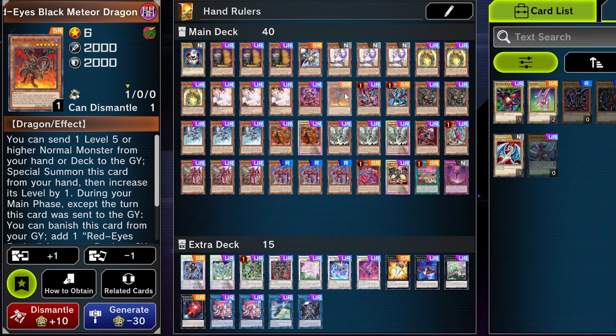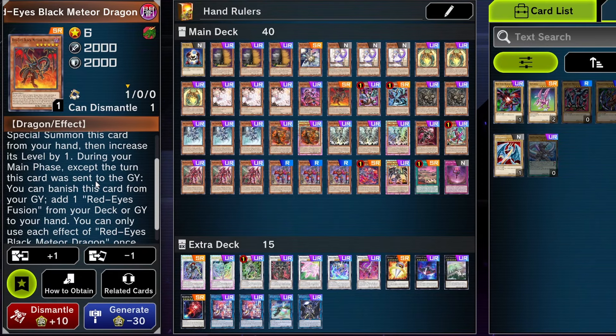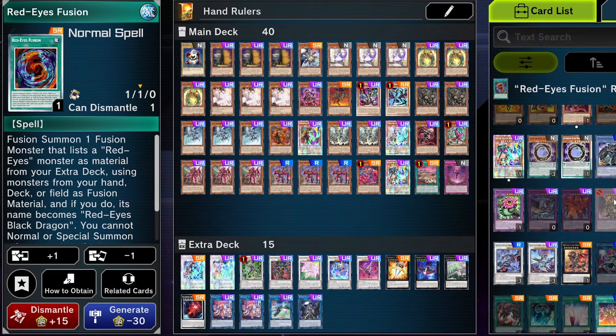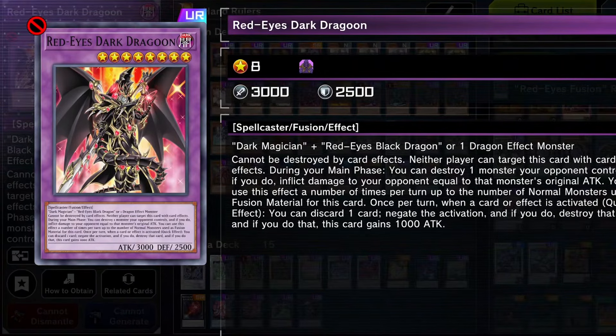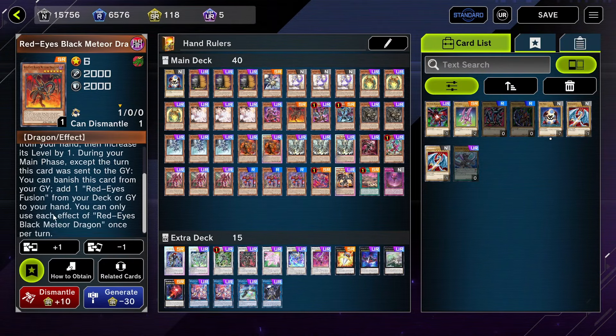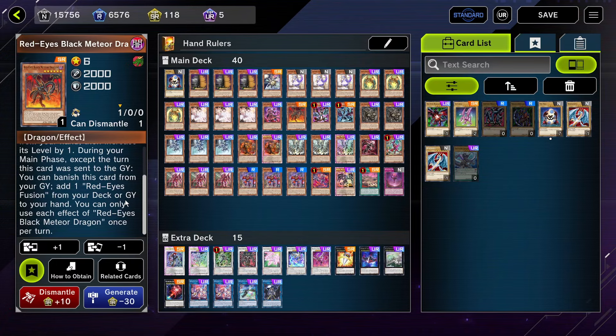Red Eyes Black Meteor Dragon is level 6, but if you send a normal monster from your hand or deck it becomes level 7, so it's another 7 you just get on your field for free. You can banish it from your graveyard to add Red Eyes Fusion from your deck or graveyard. In the future that may come up if a certain Dragon Magician card comes off the ban list — if it does, we'd play Red Eyes Fusion and take out Ryu Rand. But I don't think it's ever coming off the ban list. That card is too good and synergizes perfectly. Regardless, we're not doing the Fusion effect yet; maybe in the future.